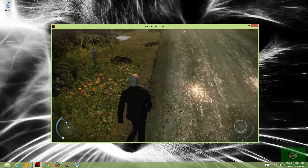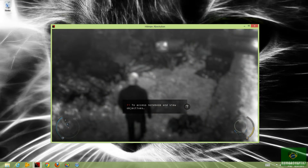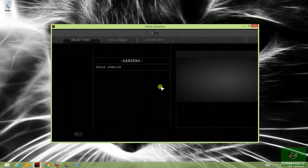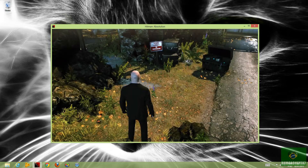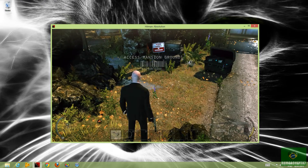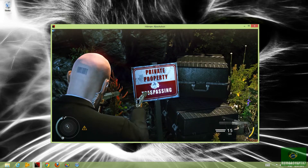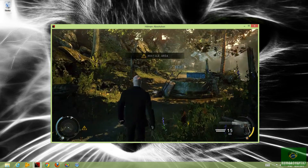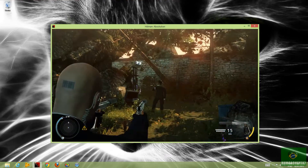Next to the weapon, the yellow bar indicates how much instinct you have available. If it is depleted, you cannot rely on instinct abilities. Approach the cover in front of you.